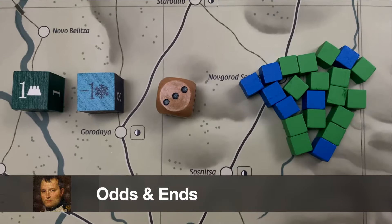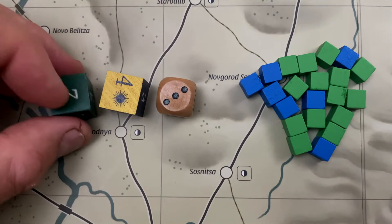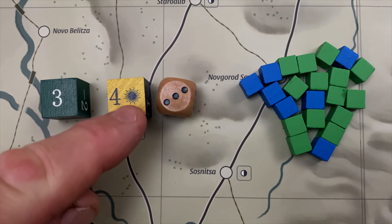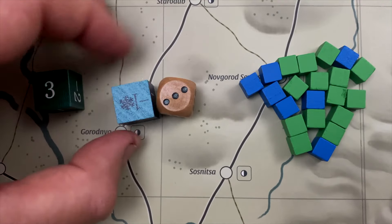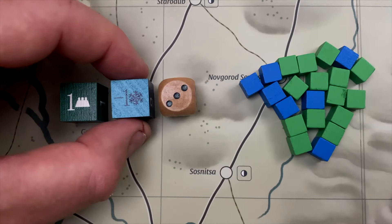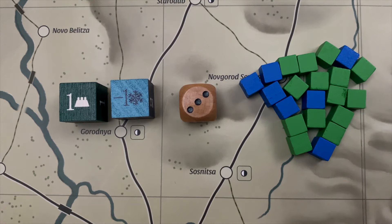These are the combat dice — the blue one for the French and green for the Russian. One unique aspect is that some die results only apply during particular seasons. In summer, the French die shows a four, and bigger numbers are good. However, in winter, they get a minus one, signifying their diminished capacity to fight in winter. Russians get a bonus on defense, but otherwise those numbers are treated as zero. Another die is used for determining weather and attrition rolls. The cubes are where you build supply depots on the map — dropping them on certain cities indicates you've established a supply depot there.